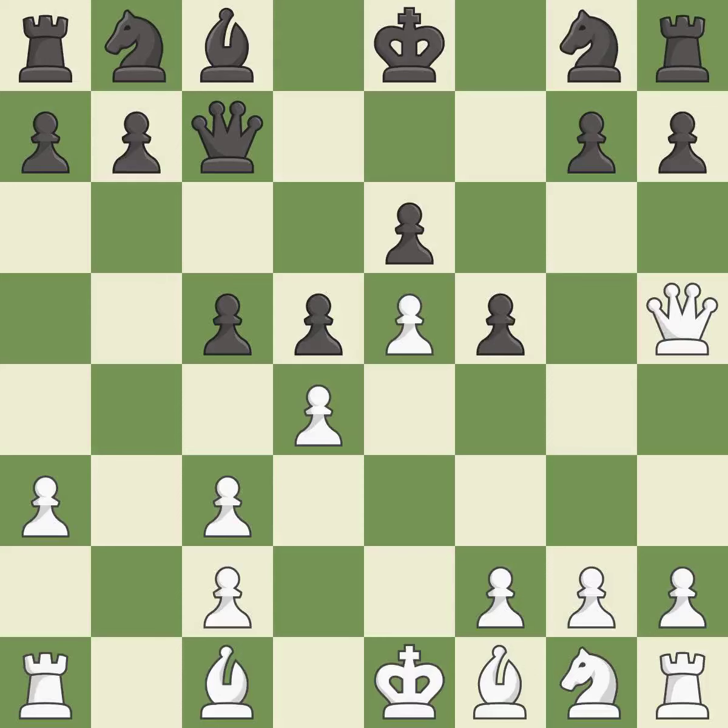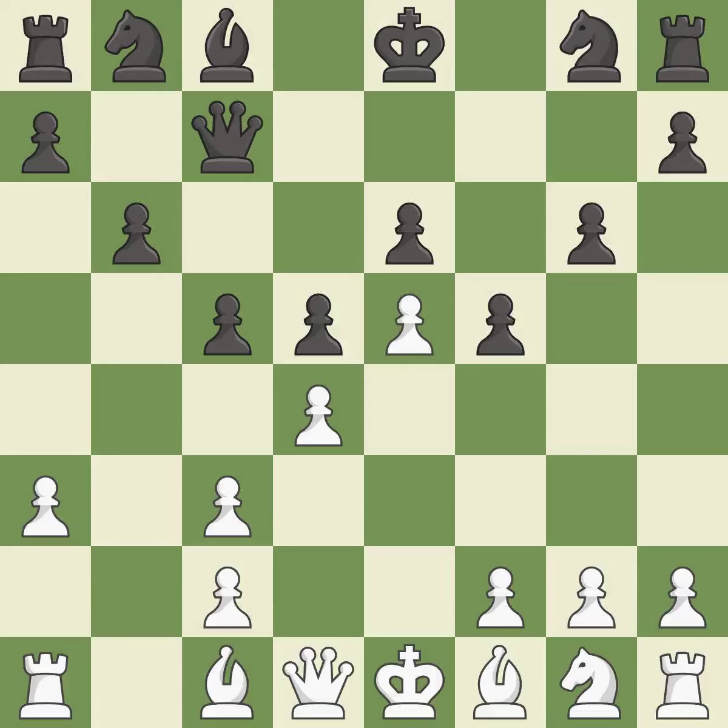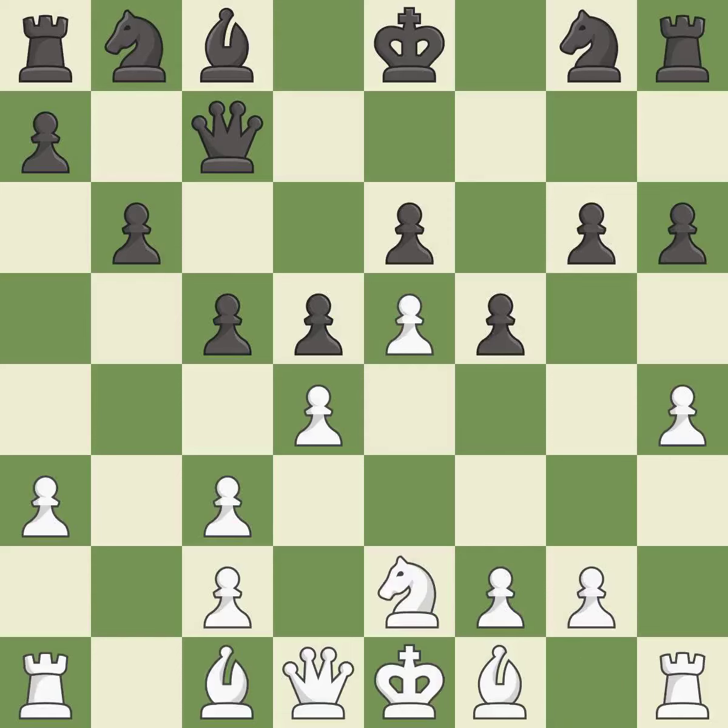This move puts the queen on a safer square. This forces the checking queen to move away due to a pawn kick, then moves the queen to safety. It is the last book move. This threatens to win a pawn. The next move is an inaccuracy — the strongest option was available. White had an advantage, but now the game is close to equal. Another inaccuracy follows, ignoring an opportunity to develop a knight off its starting square.